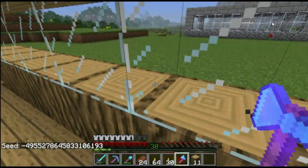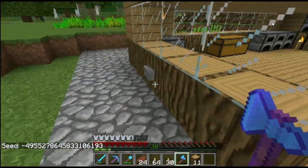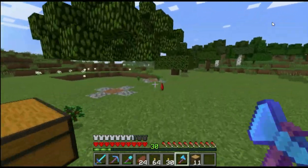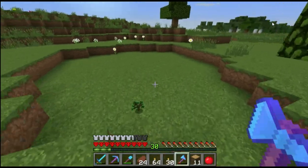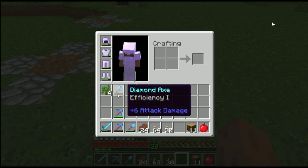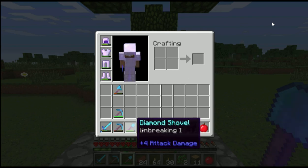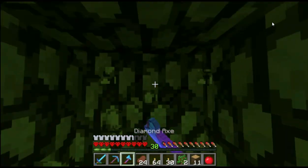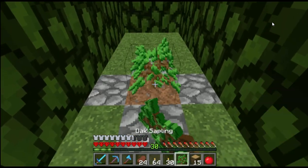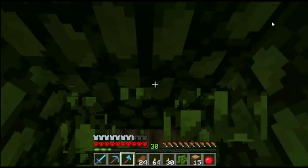I'm gonna make sure my seed's out there, because I'm kind of afraid I'm gonna lose the world completely. I should leave the door open, because if I try to open it while the world's corrupt — at this point I'm still not completely 100% sure that it isn't corrupted. This is kind of freaking me out. I've never corrupted a world before. I think not saving properly messes up the world.